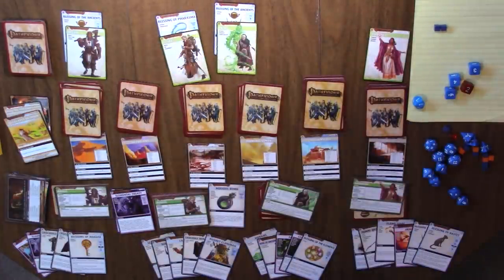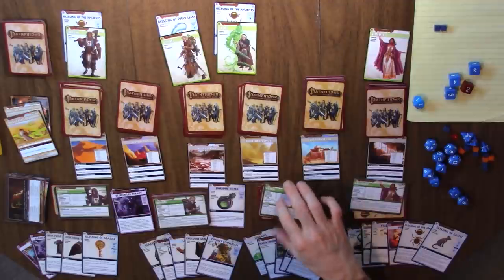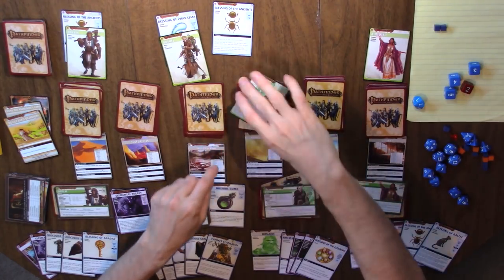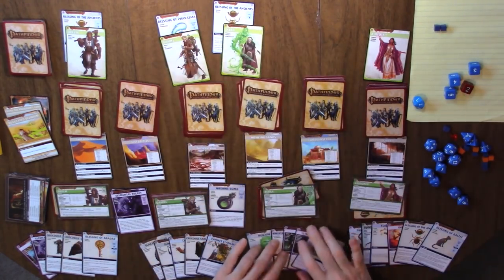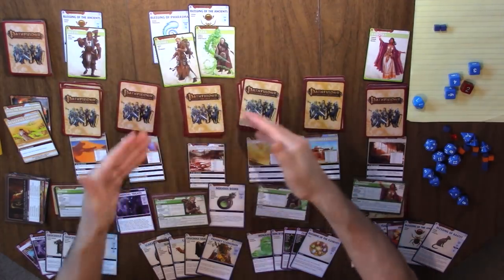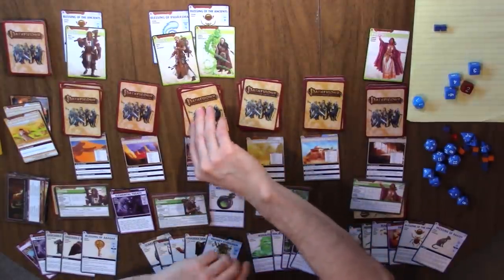She is going to explore at Thorn Scrub — I screwed up and had Damiel accidentally explore there. Whatever, no harm no foul yet. She has an ability: on your turn, you may recharge a spell to examine the top two cards of your location deck. Let's go ahead and recharge the acid jet.